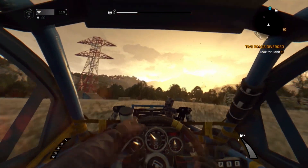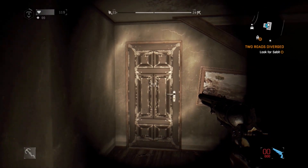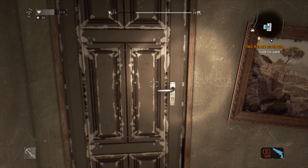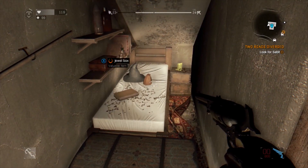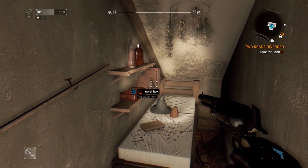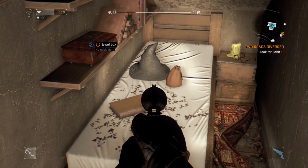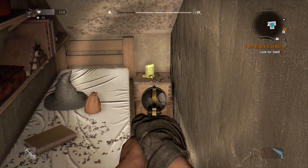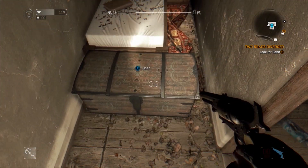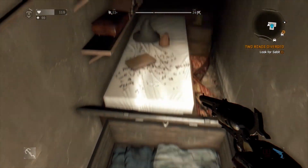Do we have any Potterheads out there? Well, if so, you'll like this easter egg. Out in the countryside, tucked away beneath the stairs in an abandoned house, will be a recreation of Harry Potter's bedroom. I'm not just pulling this out of nowhere either — as you can see, there is a wizard's hat on the bed, but perhaps more importantly are a pair of glasses on the bedside table, which are in fact the exact same style as Potter's very own specs.